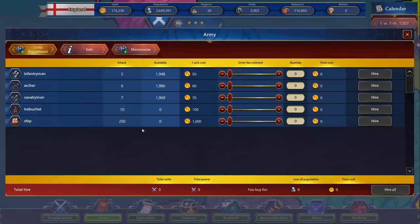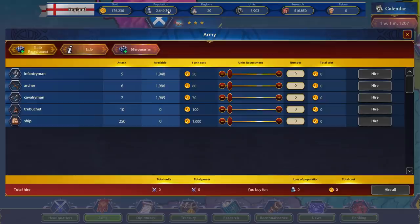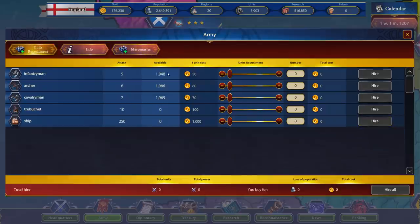Now for army building — we saw what we have before in our defensive line. We want to hire more. We can see what all of them do: attack, defense, they all attack differently depending on who they fight. Archers are very good at killing militiamen. We'll get marchmen and forts as we get some new tech. We can recruit from population or hire mercenaries — more expensive but they don't take people from population. We'll just get some mercenaries for right now. Let's buy some trebuchets — 760 trebuchets. Let's hire those.